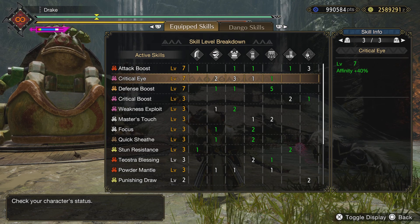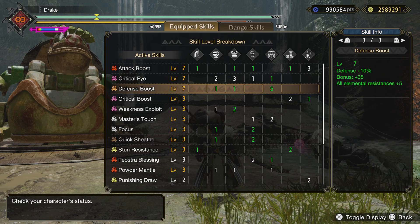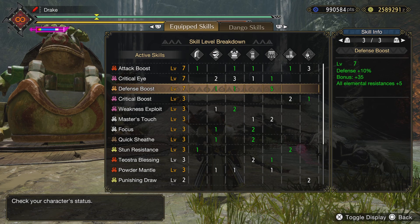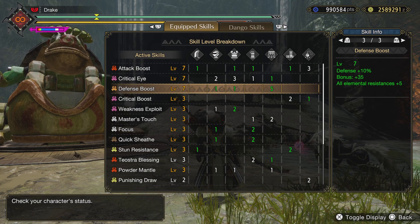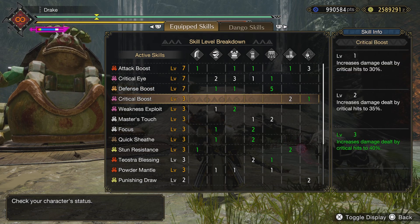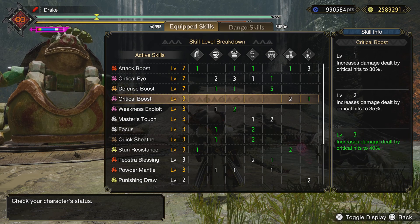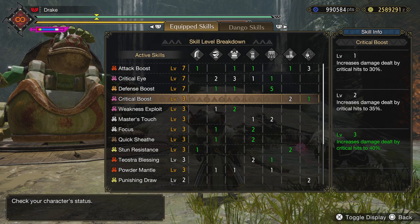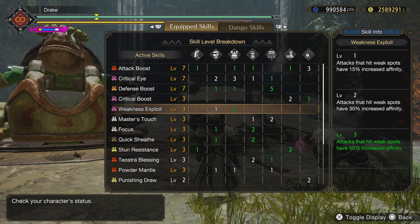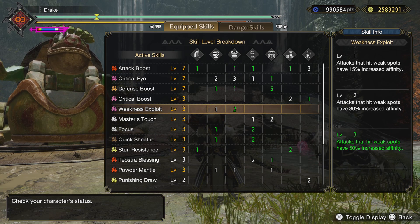Level 7 crit high, which is 40% affinity. I like to run level 7 defense boost just because, as you get into upper level anomaly investigations, they get to where they can take you out pretty quick — 10% defense, 35 bonus, and plus 5 on all elemental resistance. Level 3 crit boost, so that's 40% extra on every hit. That's a yellow hit, basically, because this is a 100% affinity build. Weakness exploit 3, which gives you 50% more affinity on a yellow hit.